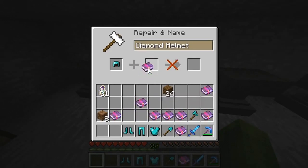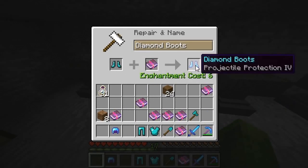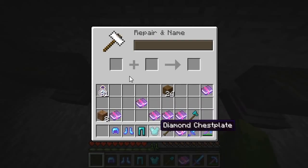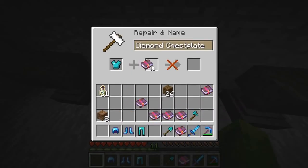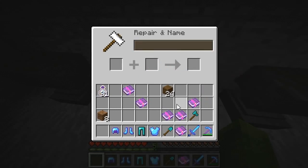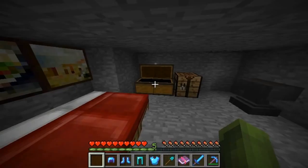Every time you use an Anvil, it has a 12% chance of being damaged — this is just normal wear and tear of the Anvil itself. There are two types of damage: slightly damaged and very damaged. The more you use the damaged Anvil, the more chance it has of disappearing entirely. It is also affected by sand and gravel, so if you remove sand or gravel from underneath the Anvil, it will continue to fall down.